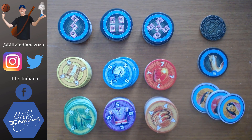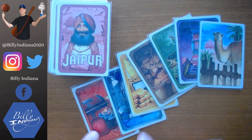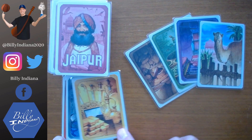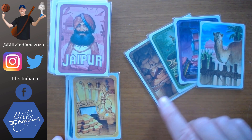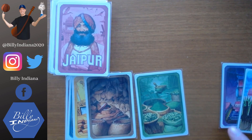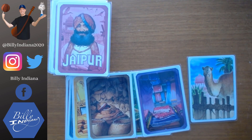So let me show you the cards now. Here are the different kinds of cards. We've got our diamonds card — the red ones. We've got silver here, and then we've got gold. Those are the rare items worth more valuables, and you have to trade those in at a minimum of two at a time. Then you've got leather, spices, and silk. And then there are camels to try to build up your herd. So let me set this up for a game, tell you how to play, and then do a little quick playthrough.